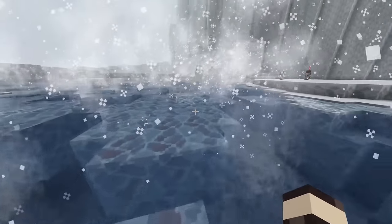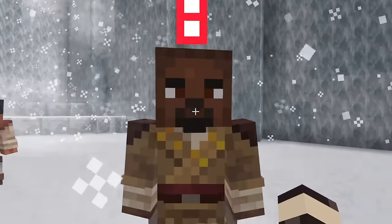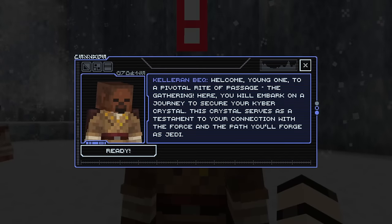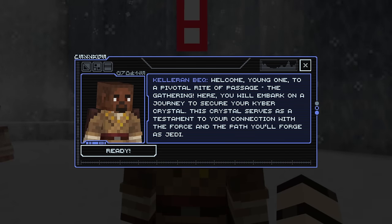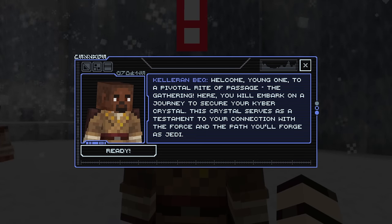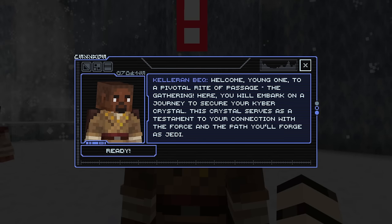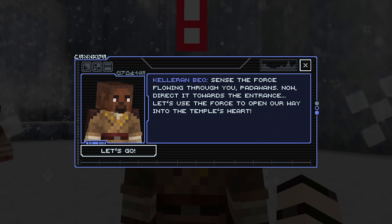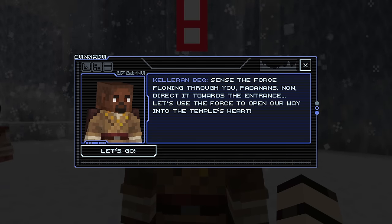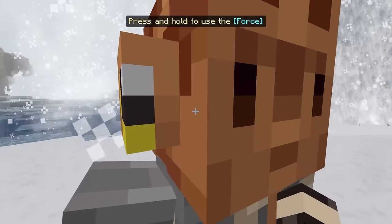Here's our ship and there's some people over here. Let's run over really fast — fancy ice jumping! We meet someone: 'Welcome, young one, to a pivotal rite of passage — The Gathering. Here, you will embark on a journey to secure your kyber crystal. This crystal serves as a testament to your connection with the Force and the path you'll forge as a Jedi.'